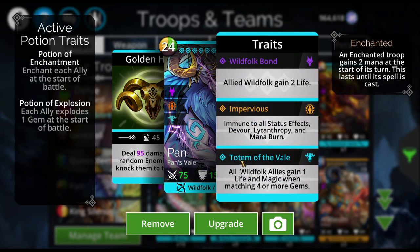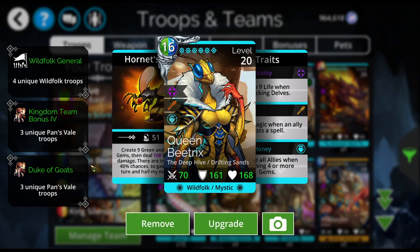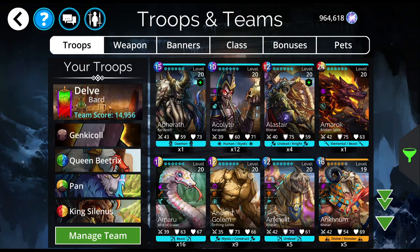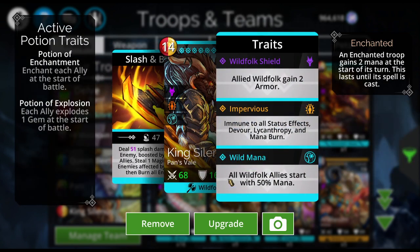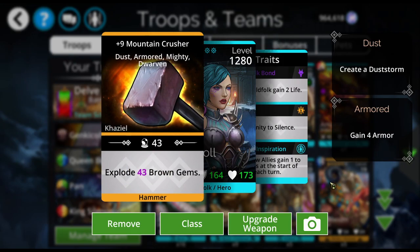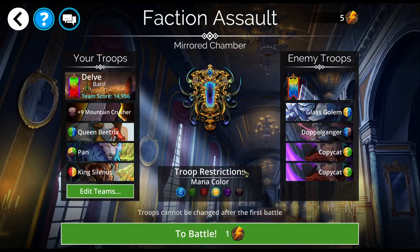Pan is useful for this right here. I love that every time you get a match four, you're getting extra life and magic. Magic makes your spells more powerful, so this is going to go up every time. Queen Beatrix causes a lot of match fours with her spell, so that means this team will last you for quite a while. King Solanus is here not because I want to use him, but because he gives all Wild Folk 50% mana to start off. And because I'm using Bard class, that includes my hero.